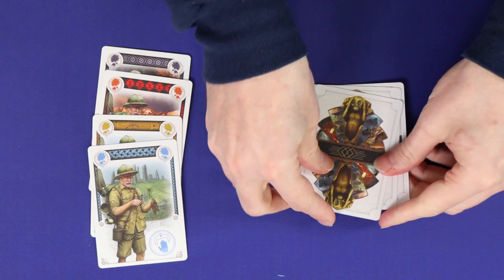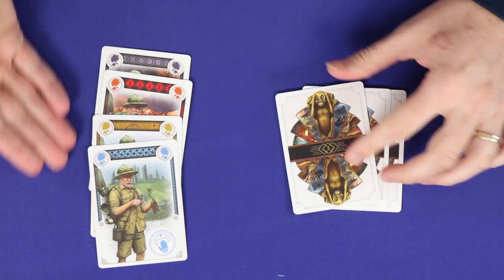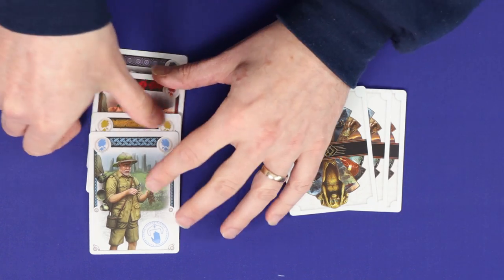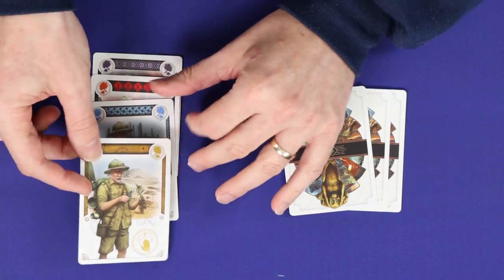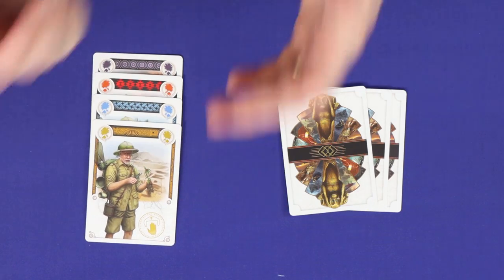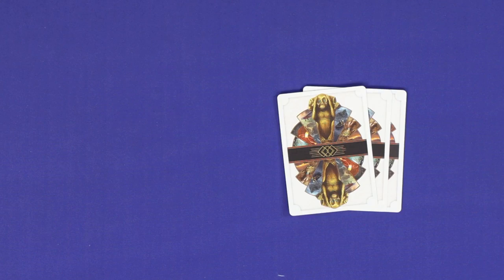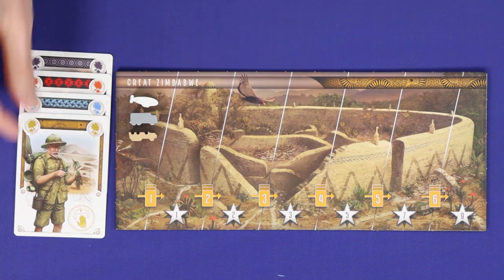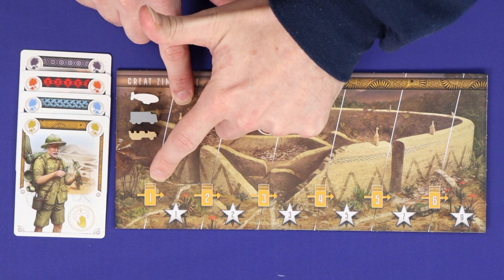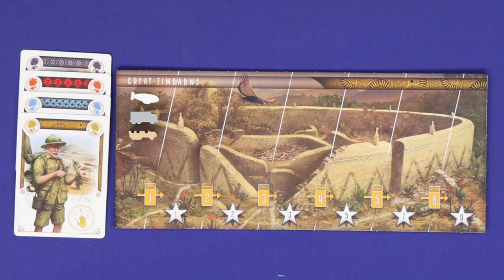Having chosen your set, you now choose one of the cards within that set to be the expedition leader. This choice is important because the role and the color of the expedition leader are the ones which will score for this set. To resolve the color, go to the matching colored location board, find your marker, and find the size threshold over the next step of movement. As long as this expedition is at least that size, advance your marker exactly one step.